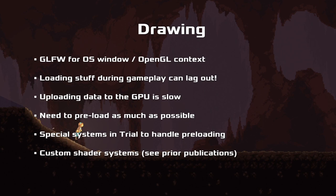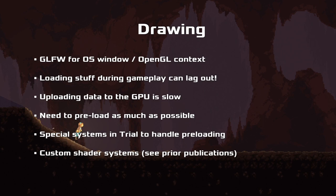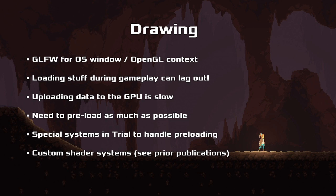For drawing, we are using GLFW, which is a C library. We're using that to provide the operating system window and the OpenGL context. Doing those things is super complicated on all platforms and way more annoying than it has any right to be. There is a Lisp library, but it's not maintained, so we're using GLFW and that has been surprisingly little friction for us. We have little incentive to replace it with a pure Lisp solution.